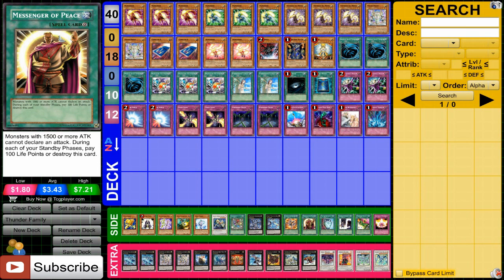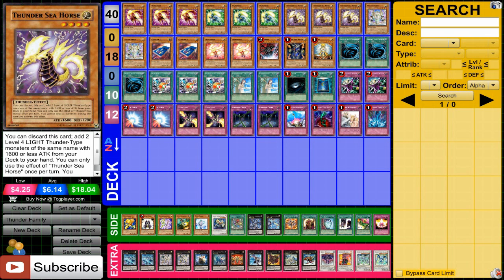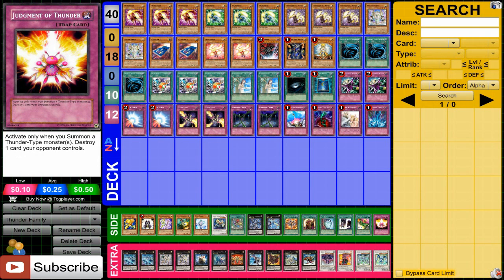Messenger of Peace can be nice for delaying until you need to do what you need to do. Pot of Duality gets in the way of special summoning, but it can work out with Thunder Seahorse if you're using it at the same time. Double Summon obviously makes a lot of sense for a deck like this. Monster Slots is also a really interesting one where you can mix and match with your monsters — if you're running all 4-stars, this could be a great card. Judgment of Thunder is an interesting card to destroy what you want. You could also run Call of the Haunted, different XYZs, Watts support, and a lot of other Thunder cards. Personally I find this build is running really well for me, but if you have your own Thunder Family deck, post below in the comments what you use and make suggestions.